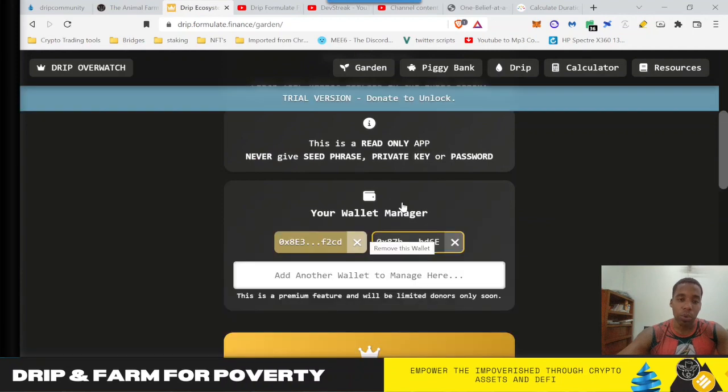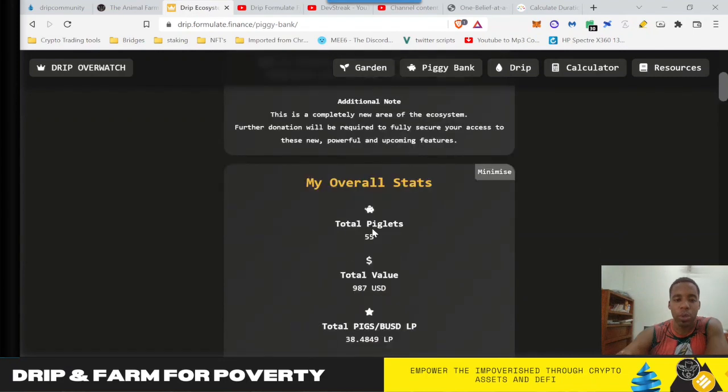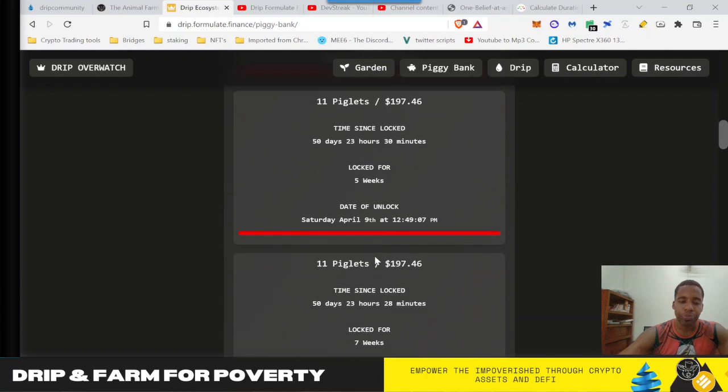That is really cool. You see this one says donate — you get donate from each wallet, but it loads the data from each wallet. Going back to the main wallet, on the garden tab you have the piggy bank — obviously not current right now since it's paused — but this is really cool because it's showing you your piglets, the value, the part that's pigs, the BUSD, the LP itself, total truffles you have, then your piglet value, how long it's been staked in weeks, days, hours, minutes — to the minute — then when it will come unlocked. So it shows you each of your stakes, which is really cool to see all from one location.